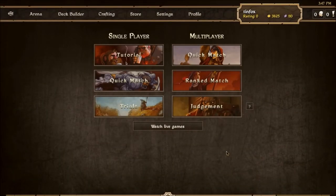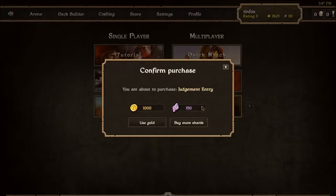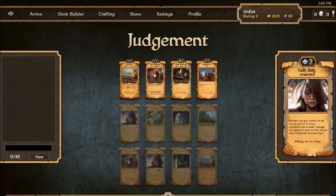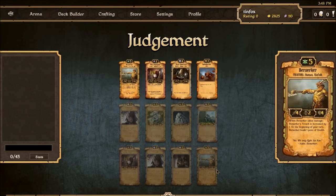Hey everybody, welcome to another round of Judgment deck building slash gameplay. I'm gonna hop into Judgment and use some gold to play. First thing we do is look down here — we see berserker, faith blessing, faith duty, Meyer Shambler. Berserker I think is our best pick.